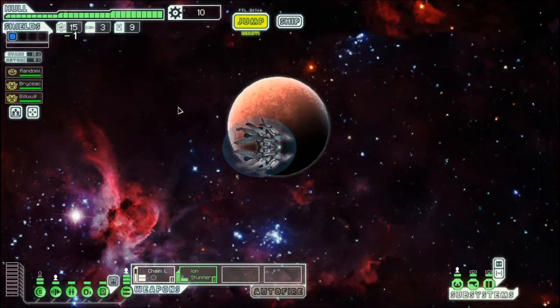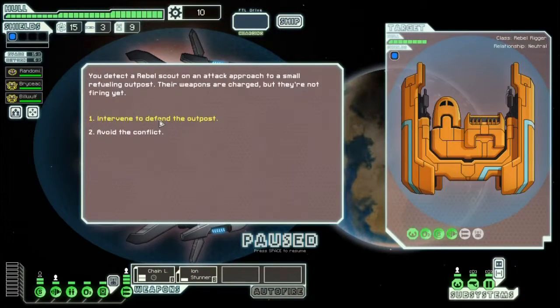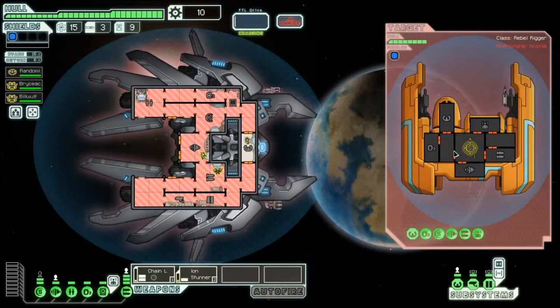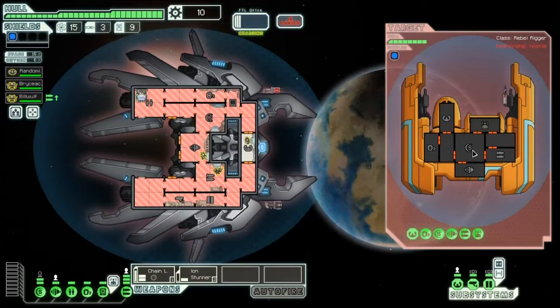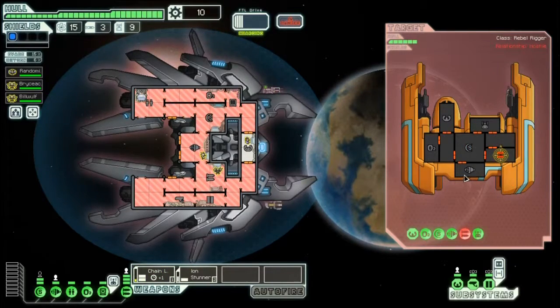This is a lonely sector we've got here. Okay — intervene and defend the outpost. Absolutely. Let's commence with the ion stunner going for the shields. Actually, I think we're going to wait because the ion stunner's cooldown time is not quite half the chain laser, so it won't really benefit us to fire it too far ahead of time. Let's go ahead and fire it now. Perfect. Let's go for the weapons. That'll do. Now we'll kind of wait for that to happen again.